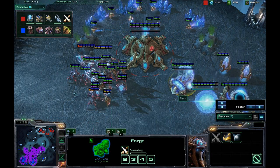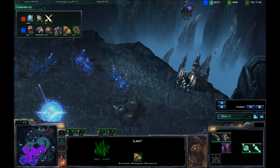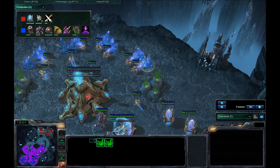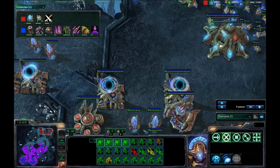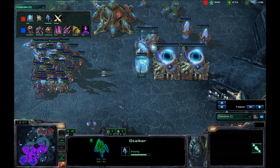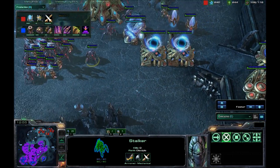Ground Weapons level 1 is going up and getting Chrono boosted out. We have Pneumatized Carapace going up for Mork — that's the Overlord Speed — so he'll be able to scout better. He already has an Overlord getting vision on Ryan's base to see how it's being mined out. Missile Attacks level 2 is going up for Mork, so his Roaches and Hydras will hit harder. He's also getting Burrow researched and range for the Hydras, with 19 drones in production. Mork clearly feels very safe, skyrocketing his economy to build the perfect army. Mork's Spire looks like it's just finishing up now.